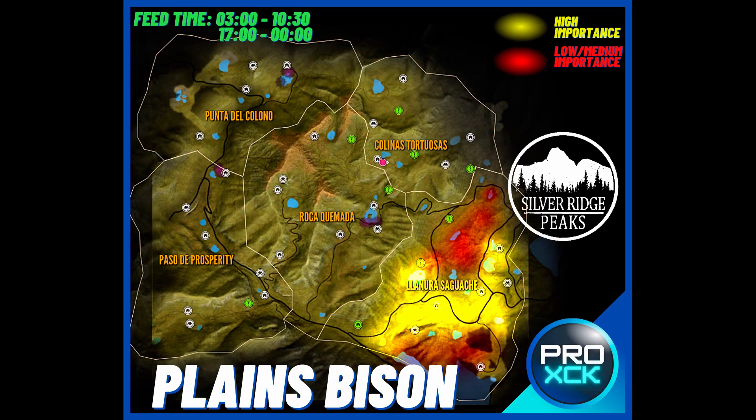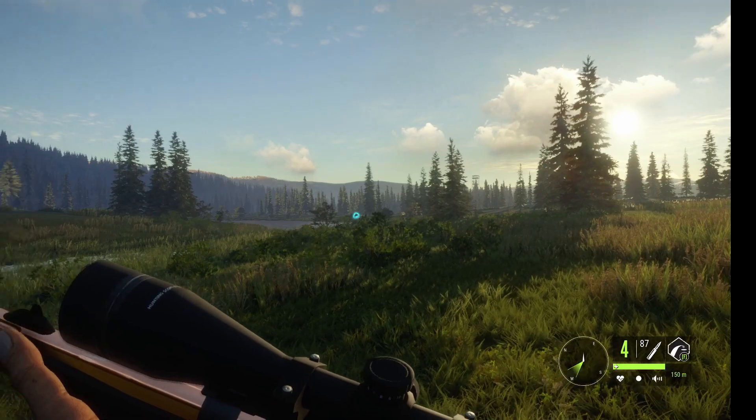So I made this map. Basically the yellow areas are the ones with a higher concentration of feed zones. You will also find a lot of feed zones on the red areas, but not as much as on the yellow ones.